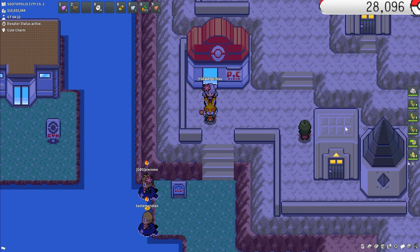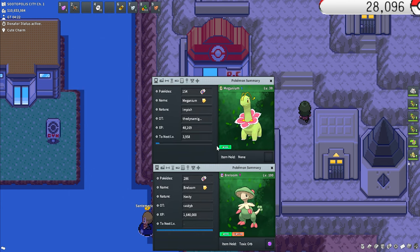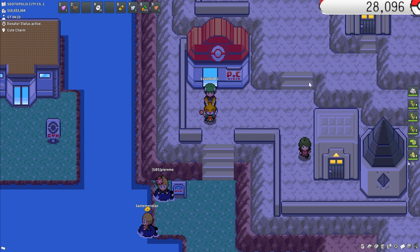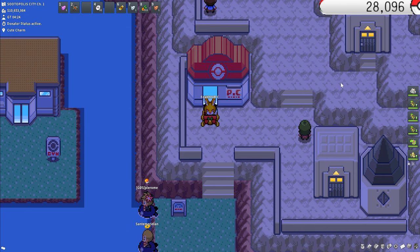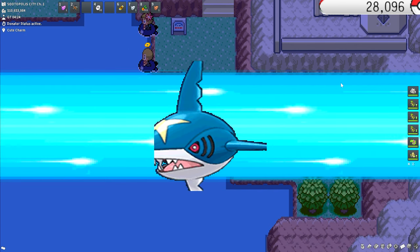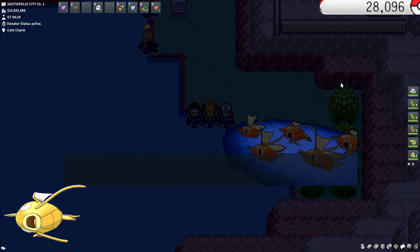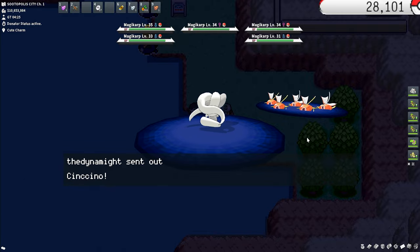First off, the five easy catches — things where you don't need Lepa Berries or many resources, just a Sweet Scent Pokémon and a catching Pokémon. I have my Meganium and my Breloom — a Sweet Scent Pokémon and one with False Swipe and Spore. Start off in Sootopolis City in Hoenn, go straight down, surf, and start Sweet Scenting. You'll be encountering Magikarp — I've got about 28,000 encounters here and probably half are Magikarp.